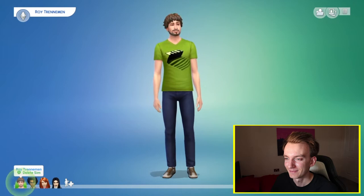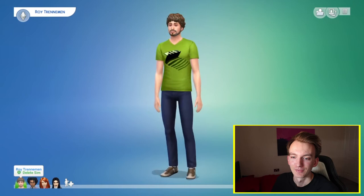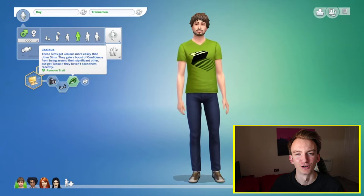So here we have Roy. Just tried to go for quite a basic look for him. I've tried to fill out his personality to kind of match things in the show. So he wants to become a computer whiz, he's a bit of a slob, he's a geek, and he gets jealous. And I think that does kind of sum Roy up quite well, actually.